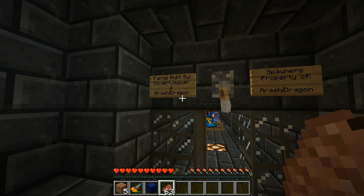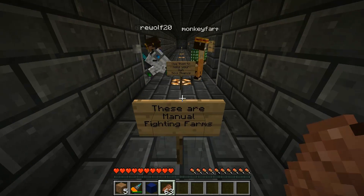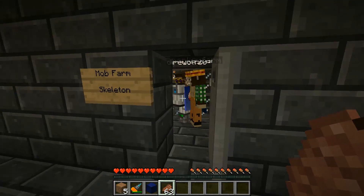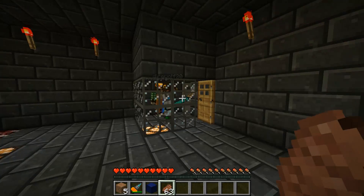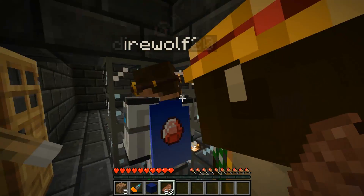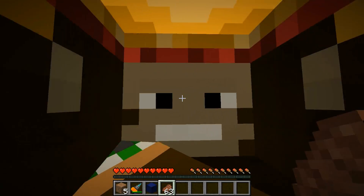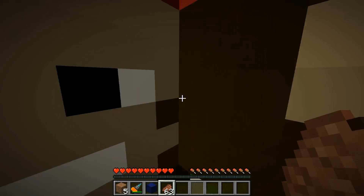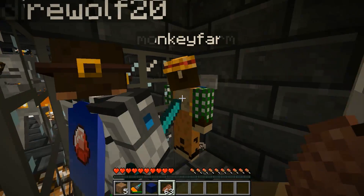Farms built by Covert Jaguar and Irish Dragon. Step on in - stay inside this little room. Once you're inside, don't stand out there, that's the dangerous spot. Flip the lever here - okay, flick! Did it do something? It worked. Now push the button behind you.